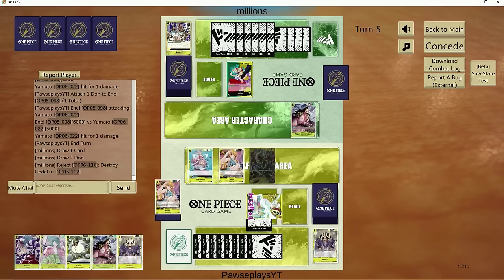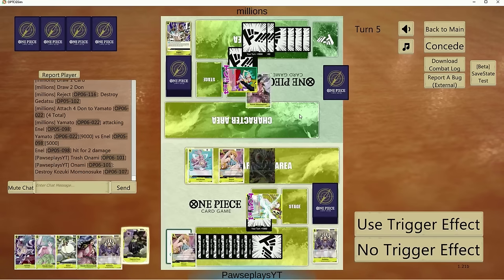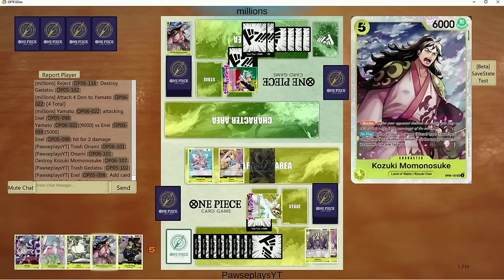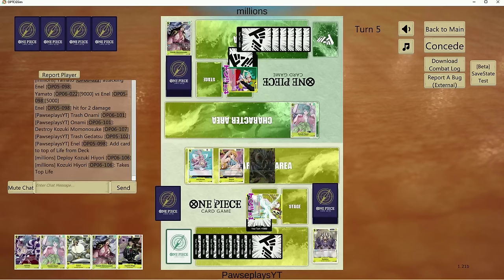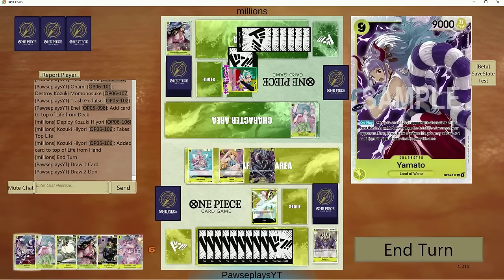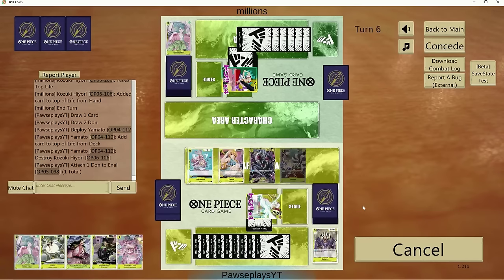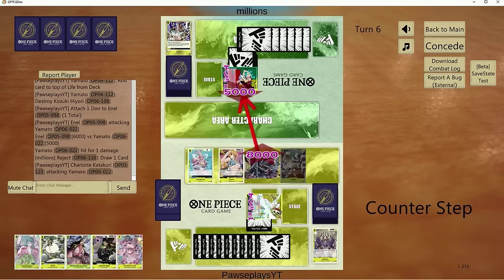We can burn out the Momonosuke here with Onami unless he does a banish ordeal. Reject — I like it. 6 Dawn left. Gedetsu — we'll pop this. Beige is useless. Let's discard the Momo since Gedetsu still has the counter. Let's play Big Mom down and force him to give us a life. This should be game. GG! We'll probably do one more game after this one — I'm looking for a Perona or Gekko Moria.